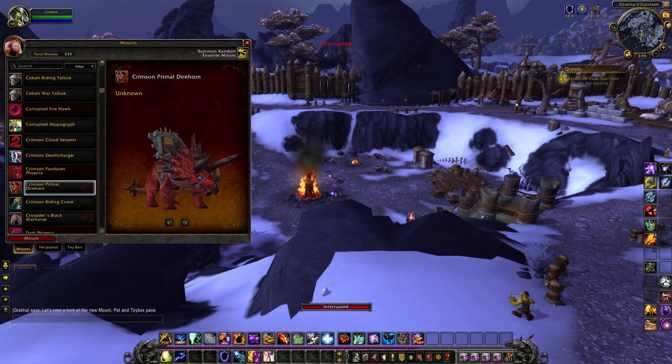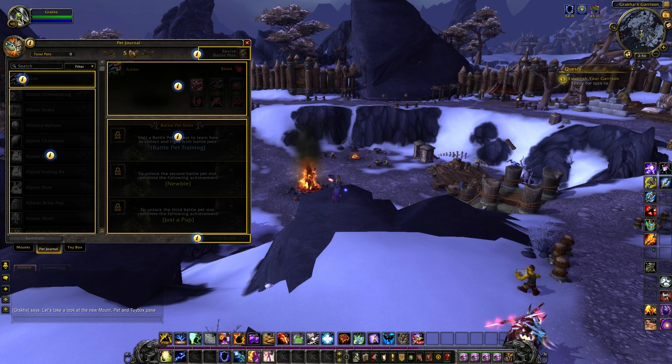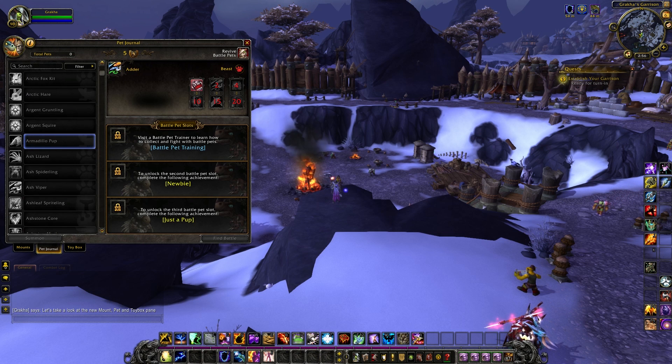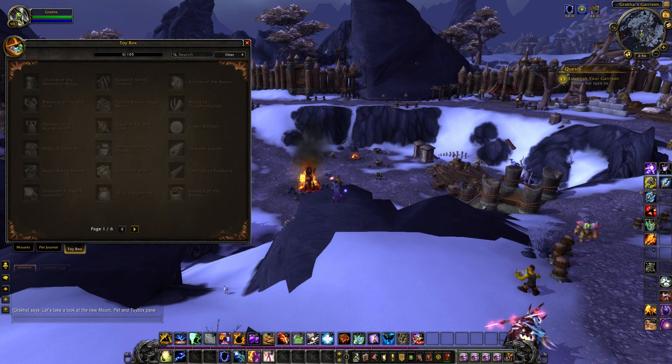Moving into the pet section of the journal, we're again seeing very much exactly what we're used to. This is a pre-made character — only pre-made characters are available on the PTR at present — so there's only one pet available, but you can see the usual pet races are marked here, and it's all very much as you'd expect.